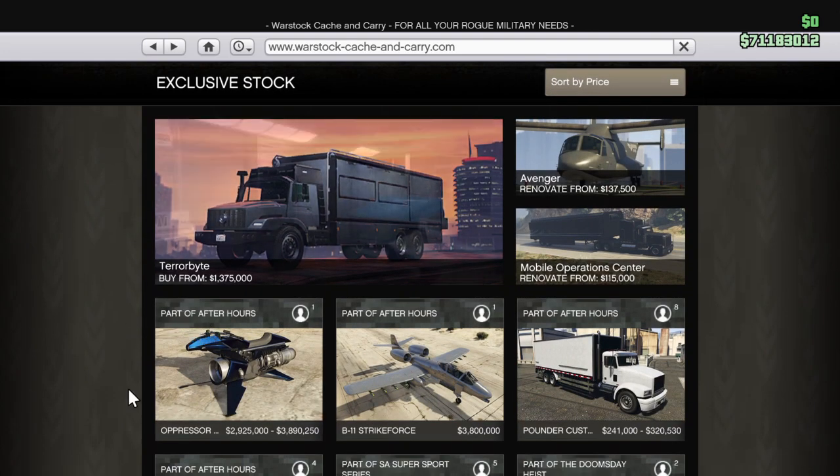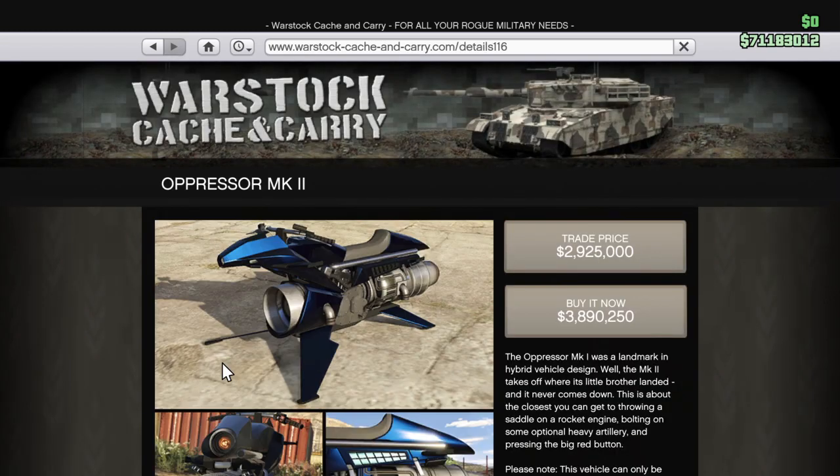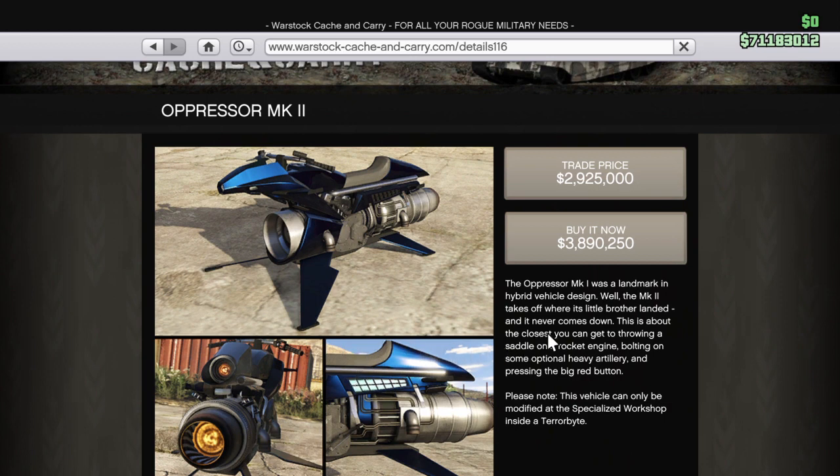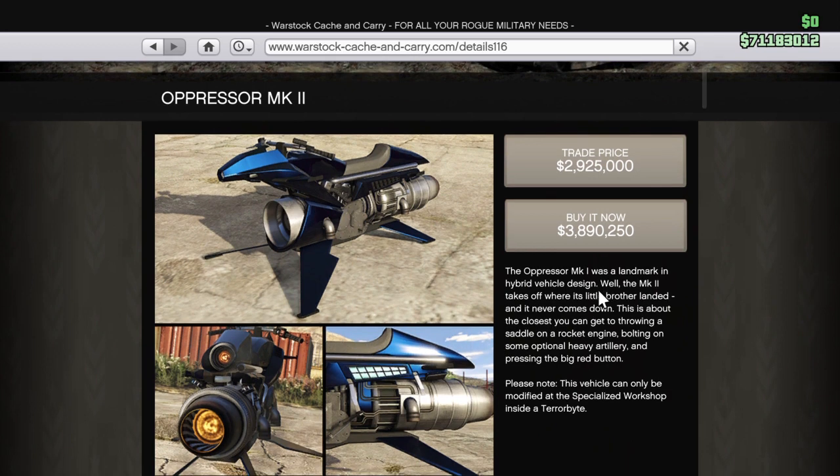The other new thing that came out is part of the After Hours pack, which is the Oppressor MK2 — the flying bike, or well, actually the hovering bike.